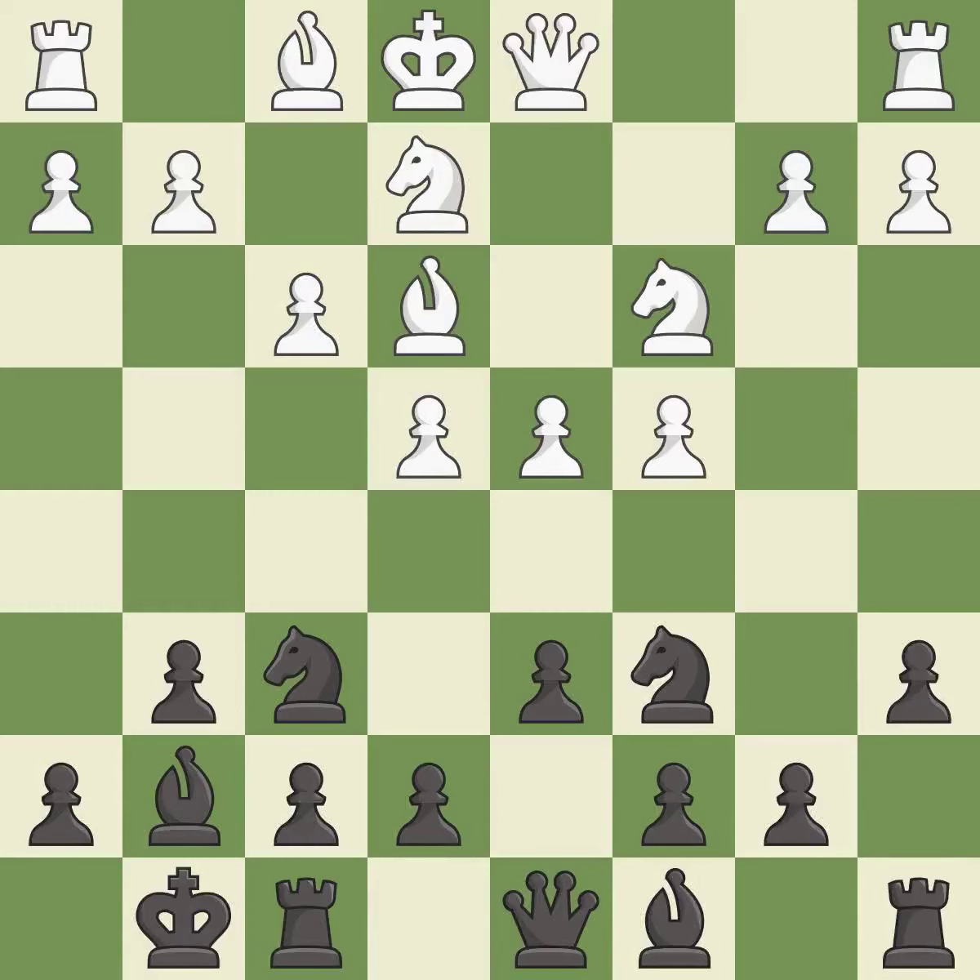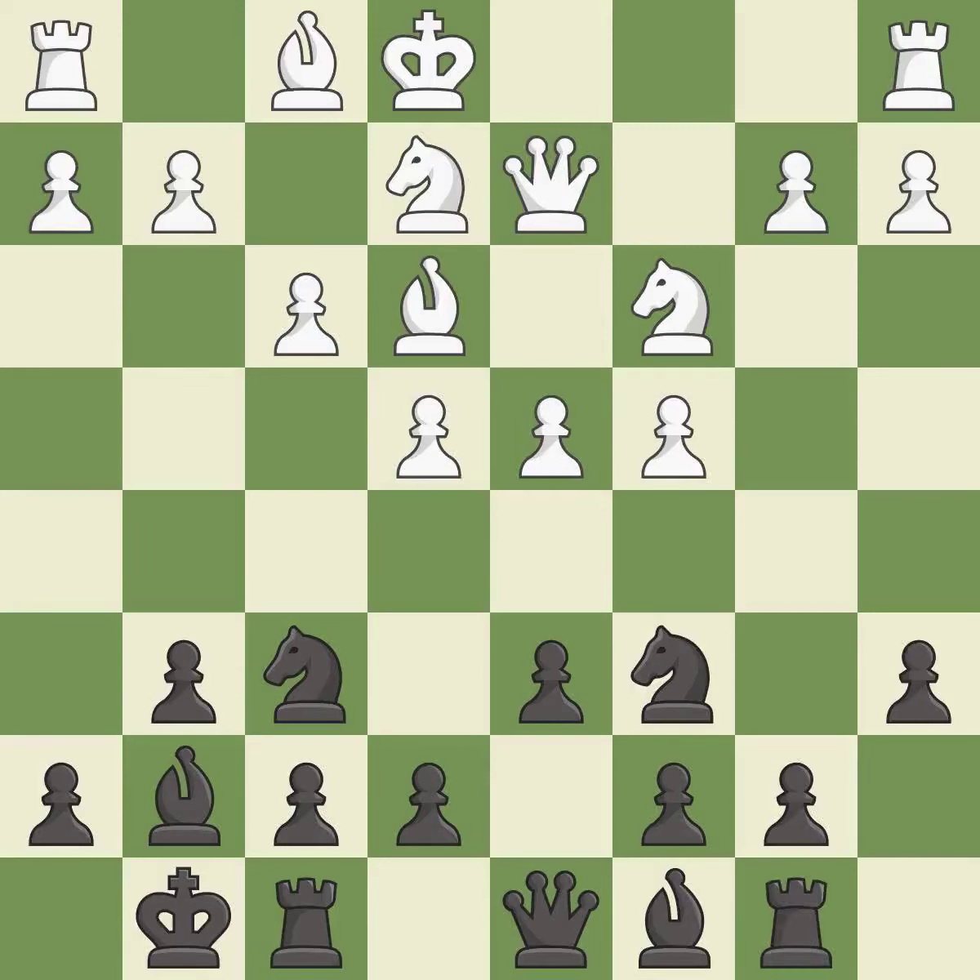a6 takes control of the b5 square and helps prepare a future b5 pawn break. Qd2 develops the queen, supports the bishop on e3, and prepares queenside castling. Rb8 prepares the b5 pawn push, activating a rook by developing it off of its starting square.